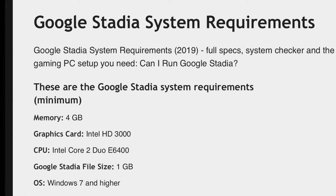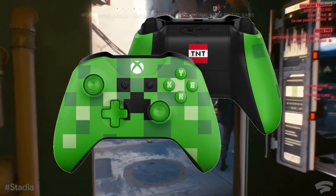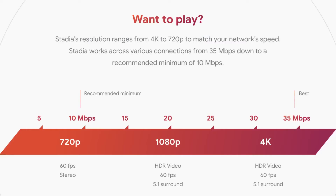These are the Google Stadia system requirements on PC — it's very low: 4GB of memory, graphics card Intel HD 3000, CPU Intel Core 2 Duo E6400, file size is only a gigabyte, and it's Windows 7 or higher. Stadia will work with an Xbox One controller, although it looks like it won't be as fast as the Stadia controller, as the Stadia controller connects directly to the Stadia service instead of the PC.